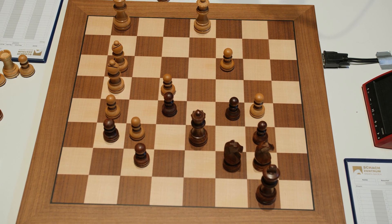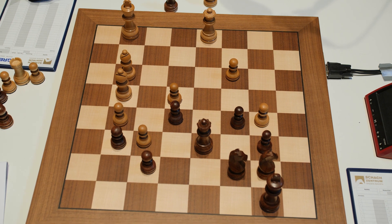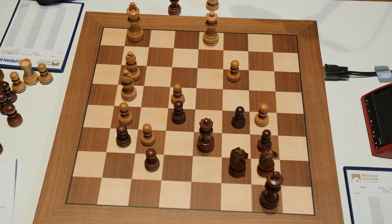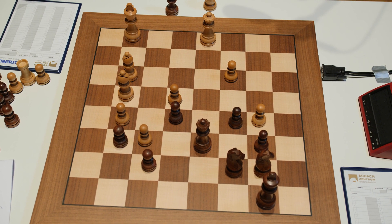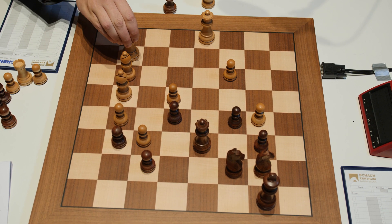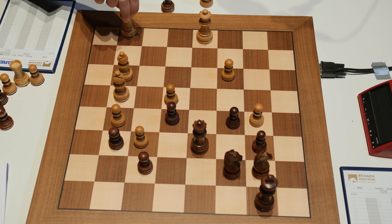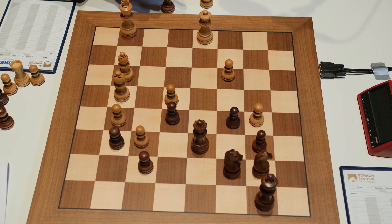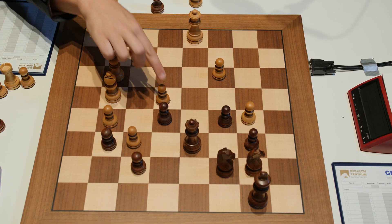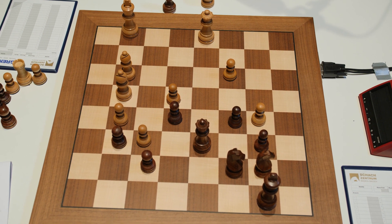And here Magnus surprisingly stumbled — maybe after three six-and-a-half-hour games in a row, even his forces were wearing down a little bit. In this position he had one way to most likely win, which Vichy pointed out: the very subtle move King to g2. The idea is that after the exchange on d6, you can then bring your King to f3 and defend the e4 pawn. Preparing with King g2, so you have King f3, seemed like it would decide the game.